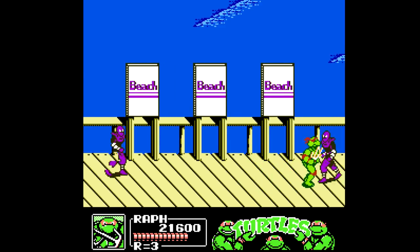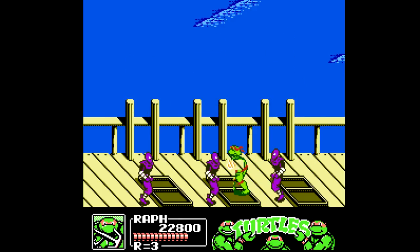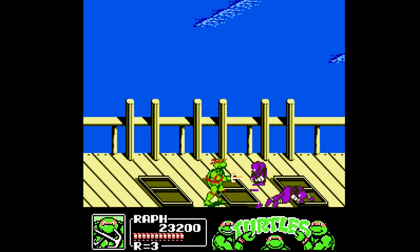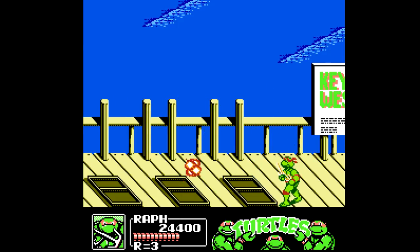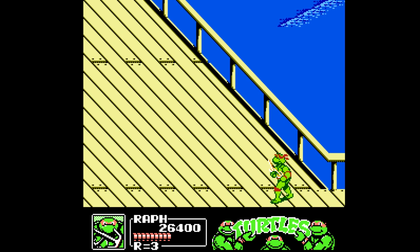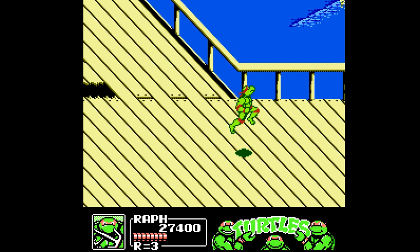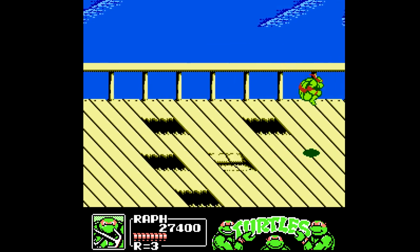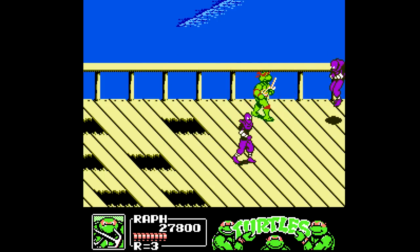We had guys that threw sand at us earlier. After dealing with the first group of foot soldiers in front of these beach signs, the signs will come crashing down on you with foot soldiers behind them, so be careful of that. We don't have any kind of sponsorship deal with Pizza Hut this time around, so any of the signage is just generic stuff. After passing the sign for Key West, we start heading down. Be careful, there will be foot soldiers that pop out of the ground creating holes you can fall down, but going along the right side, it's very easy to dodge them.